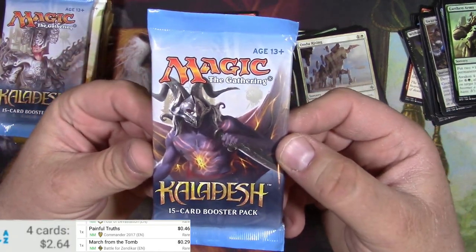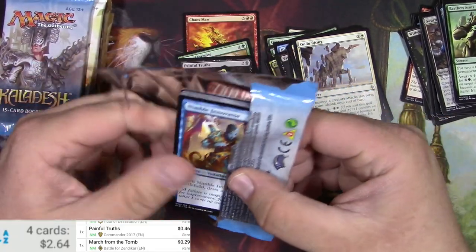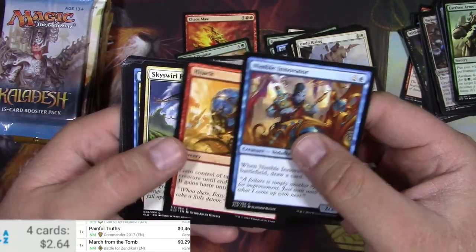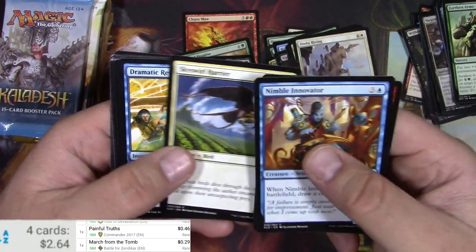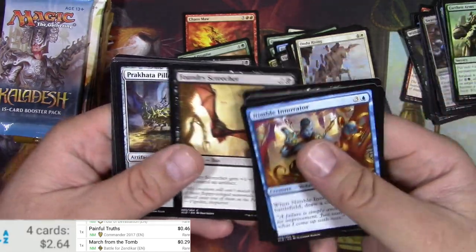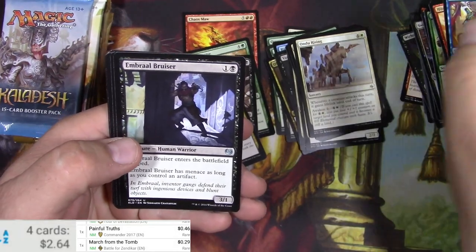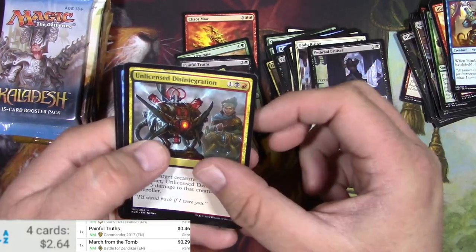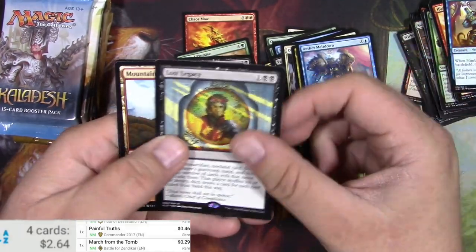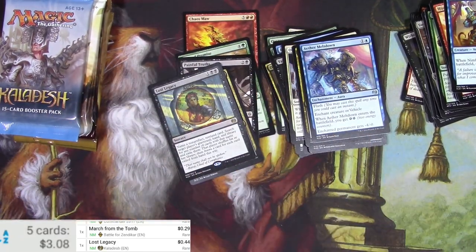Kaladesh — these would be really good to get a Masterpiece out of. We call it Inventions, right? Got to stay on top of that. Skyswirl Harrier. Club Security. Screecher. Pillar Bug. Gotta love Kaladesh. M. Brawl Bruiser. Unlicensed Disintegration. Aether Meltdown. Lost Legacy. Daddy Nilar there is lost, apparently.